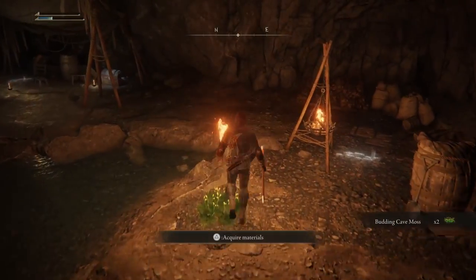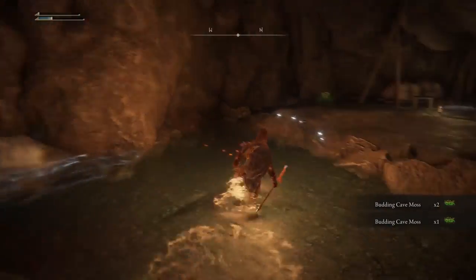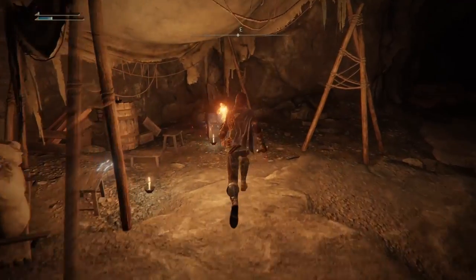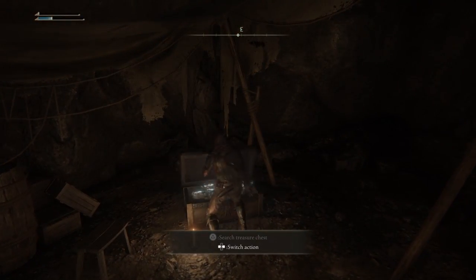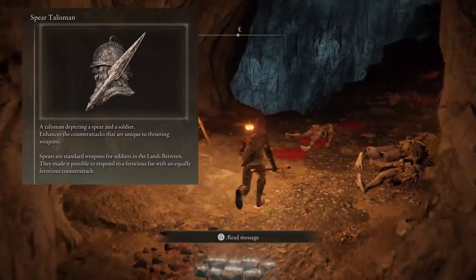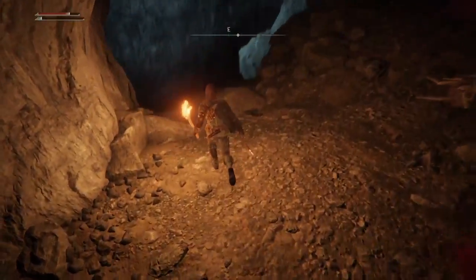Now you can safely grab all the crafting materials and open a chest that contains a pretty cool talisman. Now we can go back and start going down the big gap.